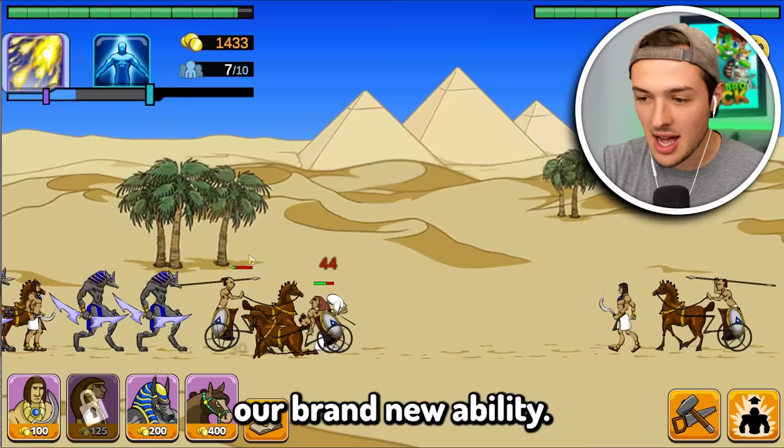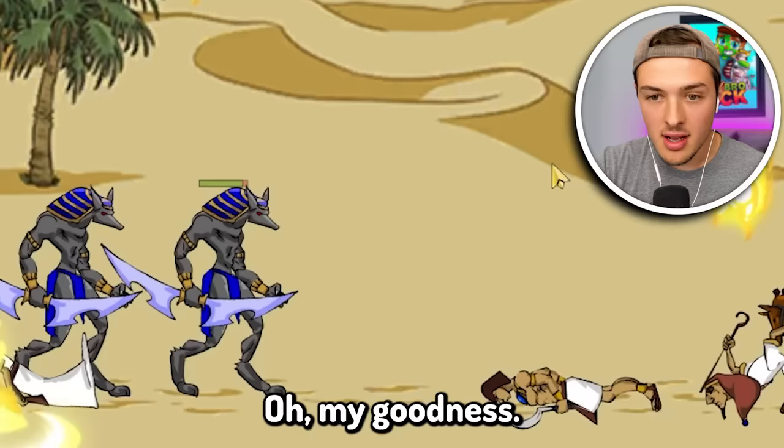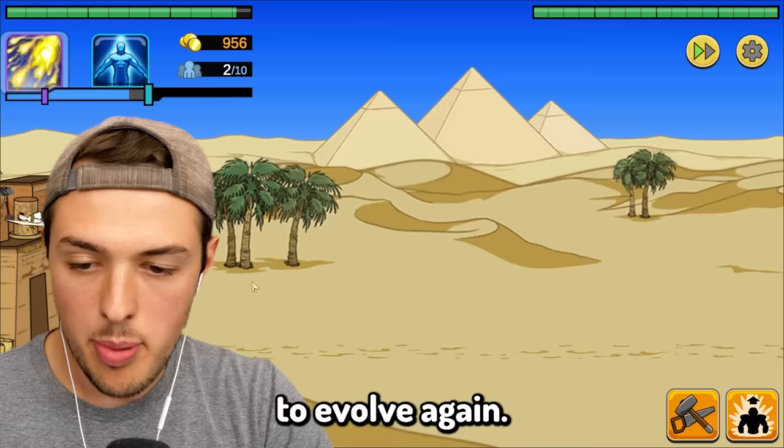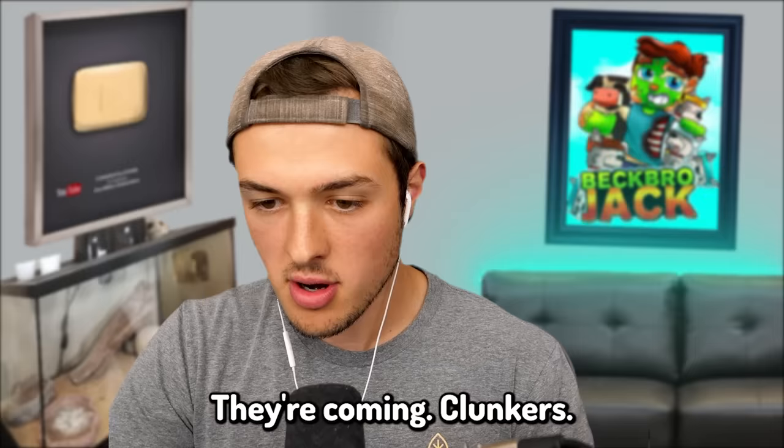Let's test out our brand new ability. Oh my goodness — we're literally summoning fireballs from the sun. Stab them right in the kidneys. We're almost able to evolve again. Cluckers, get ready for combat. They're coming, Cluckers.